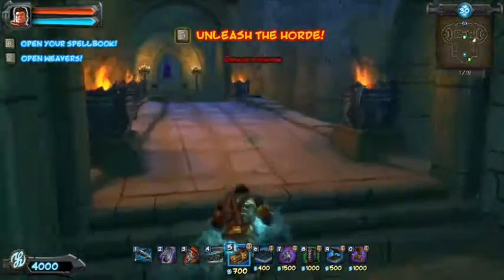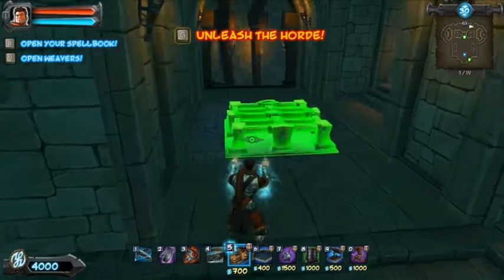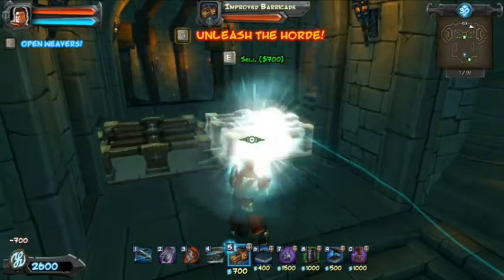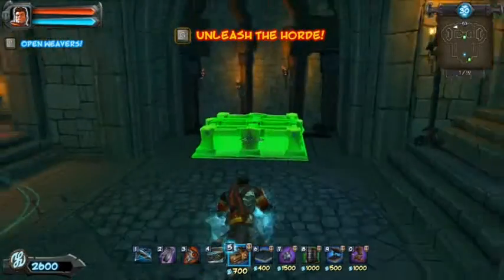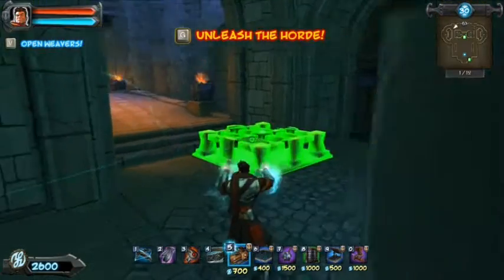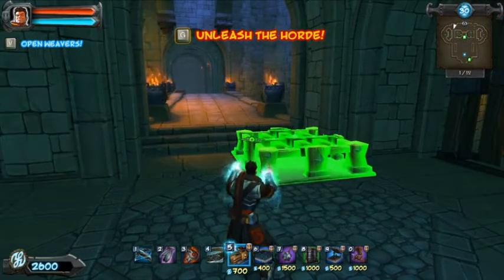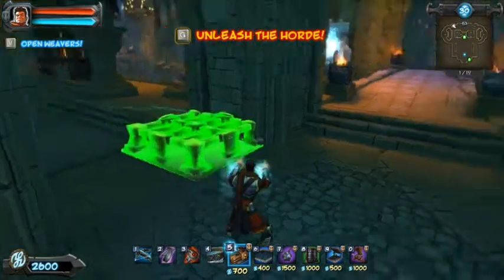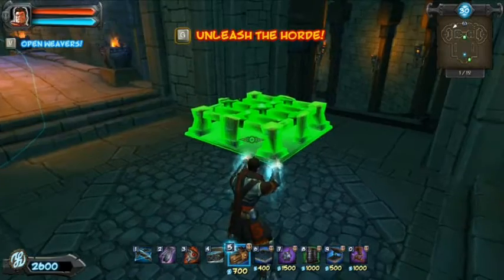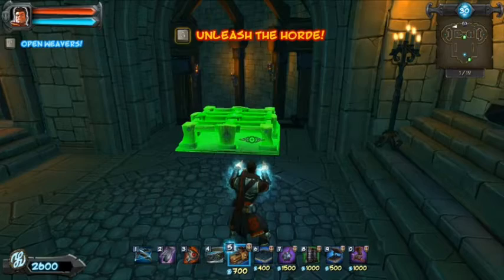So first thing you got to do, of course, is barricade. There's no bombers in this round, in any of these, so go ahead — no worries about that. You can block that off. Actually, I hesitated a lot on this first round. I decided not to block that area off, which hurts your par time a little, but it gives you some more money to spend.